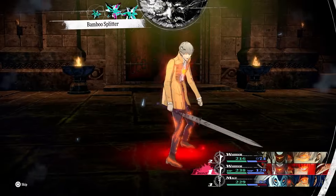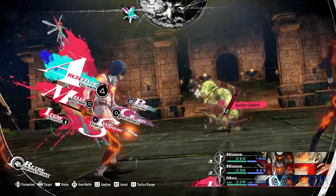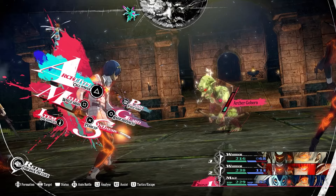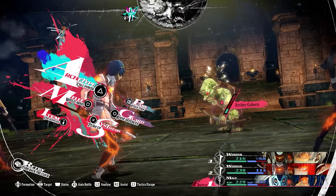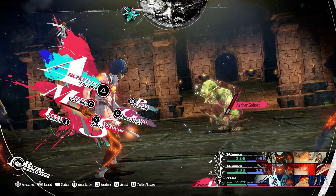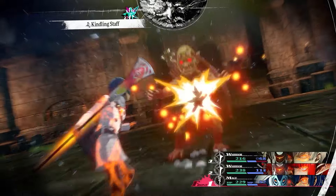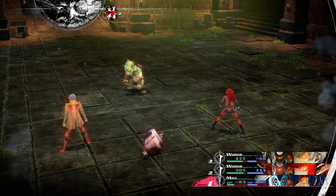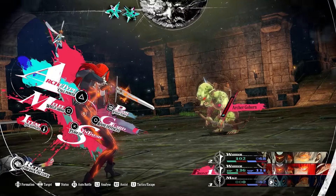Let me kill one of these enemies to show you. We got rid of him — we have one crystal left. I'm going to yield my turn to prove this point. I could attack with the main character, and then when it's my turn again it'll be Hulkenberg's turn. Or I can yield to Hulkenberg, attack with her, and then when it's my turn again it'll be Stroll's turn. And we can confirm — it is indeed Hulkenberg's turn.